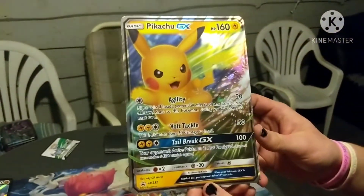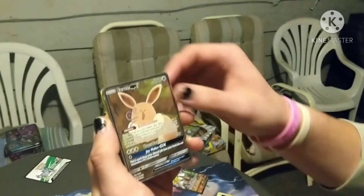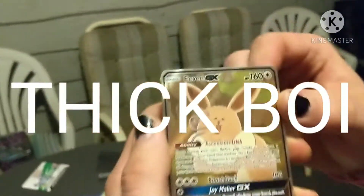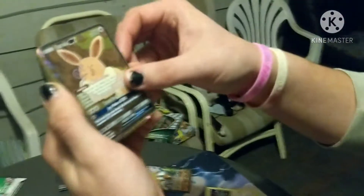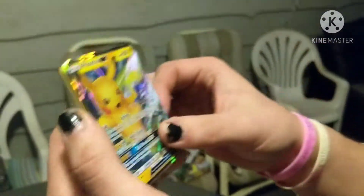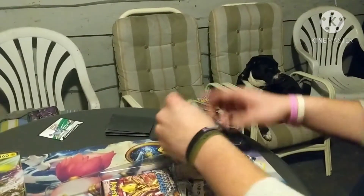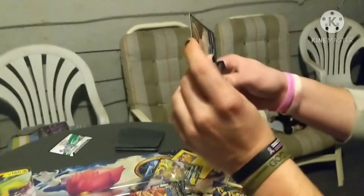We'll start with the jumbo Pikachu GX card with that volt tackle - that's actually dope, I love that, it looks badass. Then we have the Eevee promo - very nice. We have the big jumbo Eevee, oh my god. And we got this awesome Pikachu GX card - the artwork is incredible on that. And then we have the other Pikachu promo - I'll sleeve that up as well. Definitely don't want to damage any of these cards.